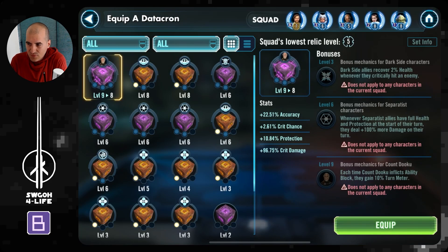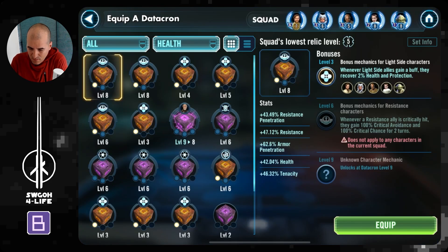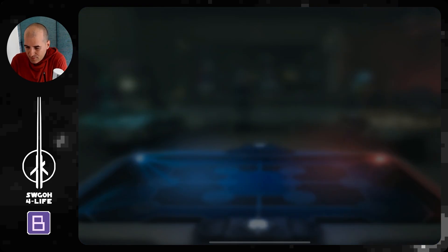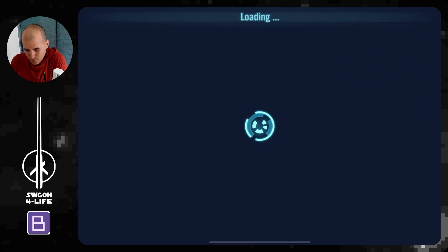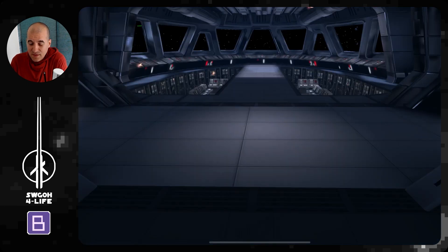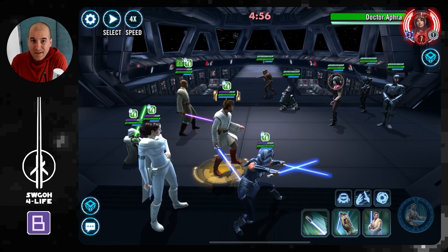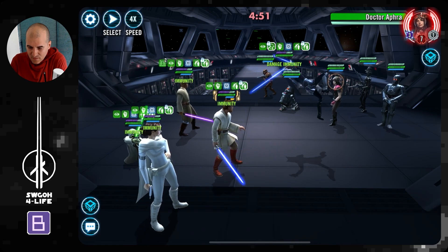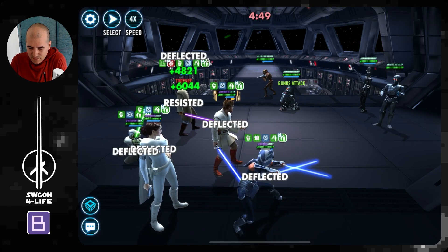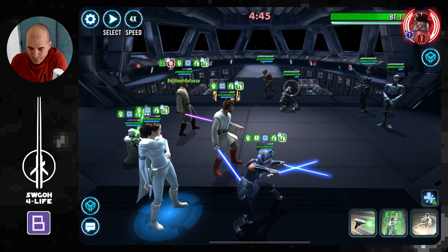I'm actually not going to be using Jedi Revan today, it seems. In terms of datacrons, something with lots of health so we get lots of bonus protection. If that Zori mirror match hadn't worked, I would have had to use Kenobi on Zori and wouldn't have had anything for Aphra. Let's go — just knock out Aphra. Maybe an overkill bringing a full 5.